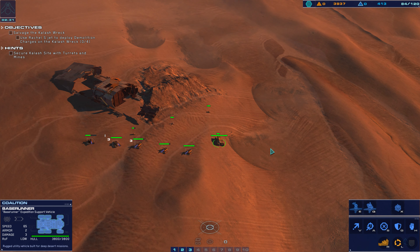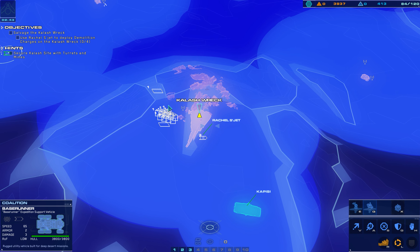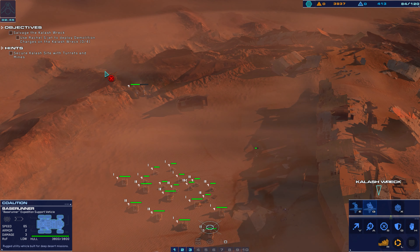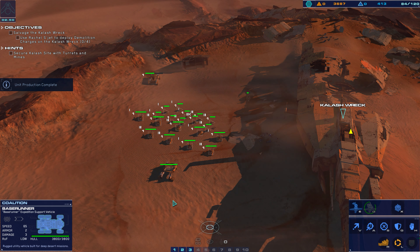Intel, detailed scans have identified one section of the Kalash with energy readings far exceeding normal parameters. I'll begin salvaging there first. Once I've confirmed my shipbreaking plan works, we'll move out into the valley below and expand operations. Copy that, Rachel. Deploying security teams to defend the inner perimeter.